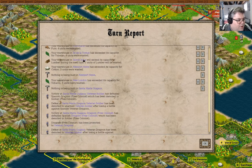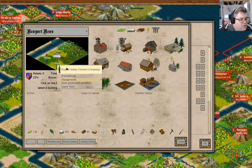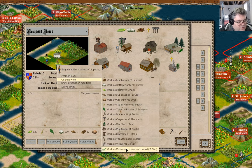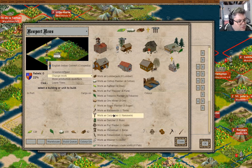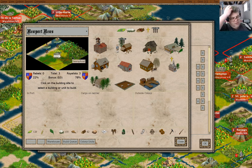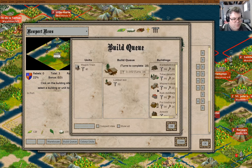We'll grab an ore miner. Newport News has completed docks. Now you can change to a fisherman. You can change to a fisherman. Fisherman — why can't I see fisherman? There we go. And we'll go in here — what are we going to build? A lumber mill, of course.